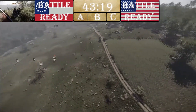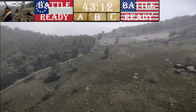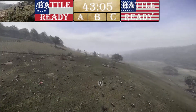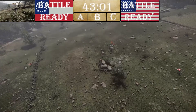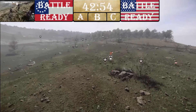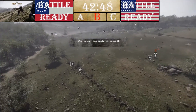It looks like Union are making sure they get that A point really quickly — CSA aren't going for it, so we know the game won't be over in six minutes. We've got a large contingent of CSA all around the B point on the picket fence, with two companies right at the B point.